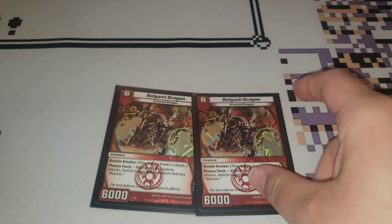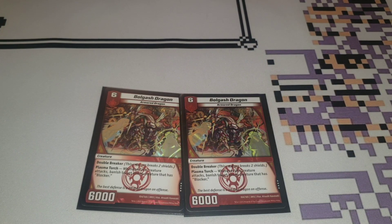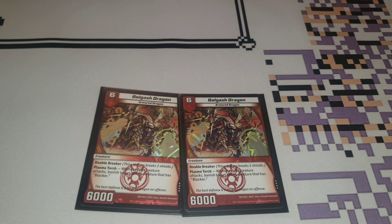We are playing two copies of Bulgash Dragon. This is a six cost for 6,000, Armored Dragon with Double Breaker. When this creature attacks, you can banish an enemy creature that has Blocker. This gets Fast Attack if it's out with Hyperspeed Dragon. So a Fast Attacking Double Breaker that kills Blockers is really, really good. We don't play much removal — we have Heatseekers and Tornado Flames — so this is another good way of dealing with our opponent's Blockers. Getting rid of Granger is super good because Granger has 9,000 power, so being able to attack and kill it before it can block is super nice. It also deals with Scare Adorable Plume Hollow.